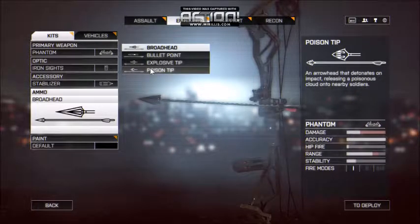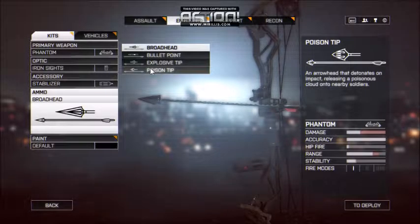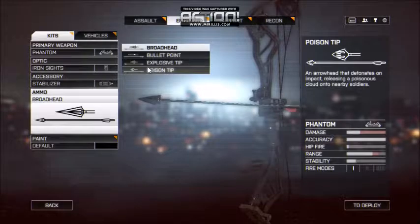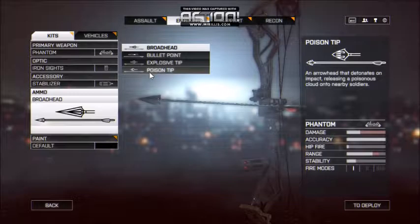The poison tip is like, if you shoot someone, you're going to lose 50 HP. The poison tip is going to hit you and toss out some poison around you. If you move out of the poison you're not going to die.